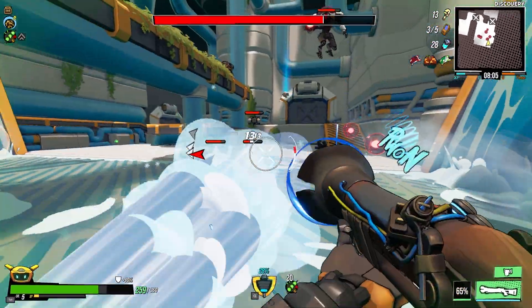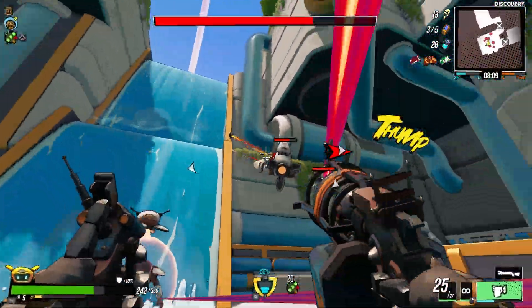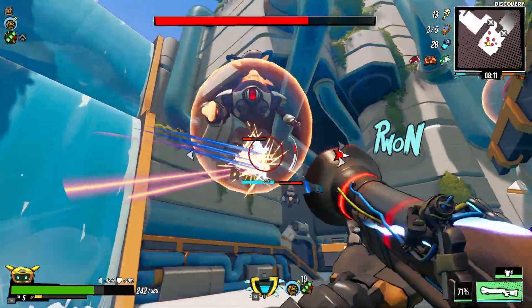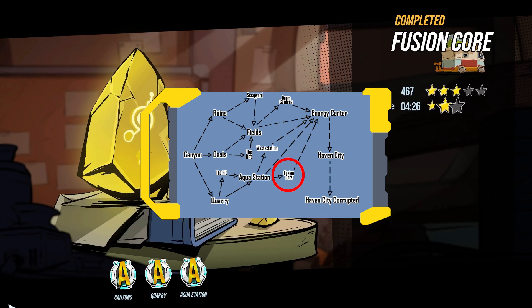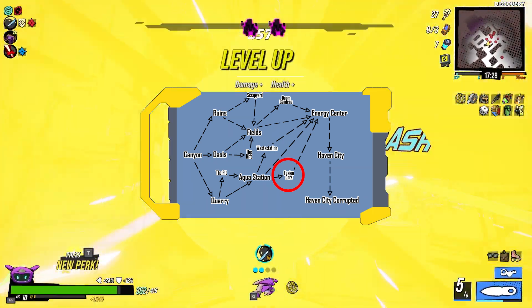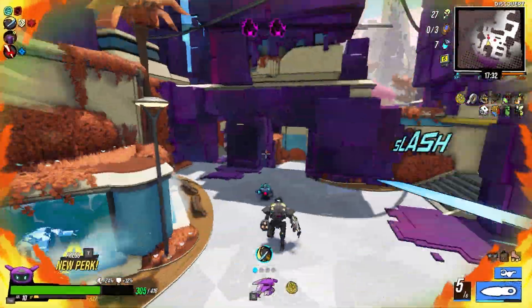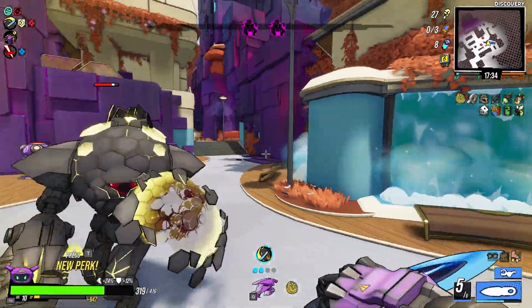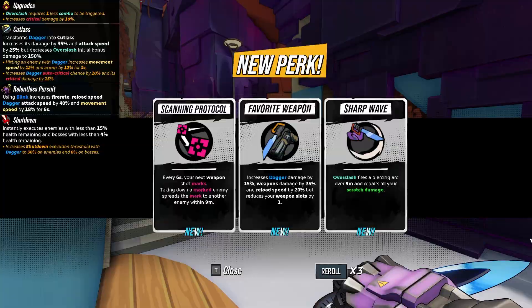It's actually quite simple but the wording is a bit misleading. In order to unlock recon you have to complete chapter 2. If you look at the map here, fusion core is the third area you get to if you go directly without taking any of the secret areas. When I first started playing I thought chapter 2 would be aqua station, oasis, or ruins, but for unlocking the recon class this isn't the case.